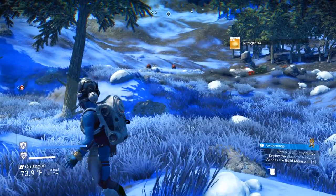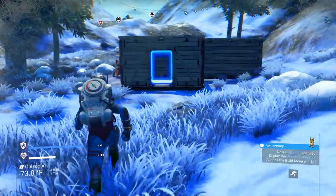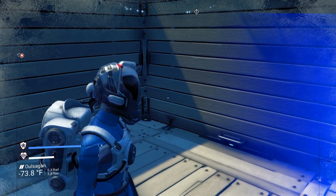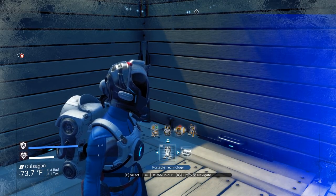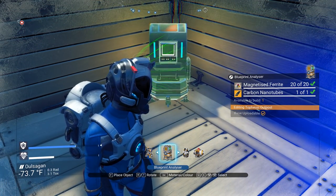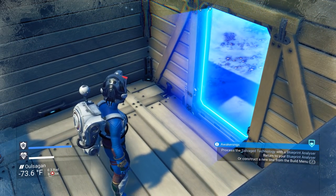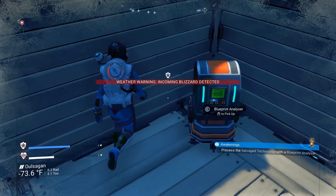Now what? New blueprints acquired — deploy the blueprint analyzer, access the blueprint menu with Z. Can I put the blueprint analyzer inside? That's the question. Can I put a roof on this? Blueprint analyzer — equipment, portable technology. Yes — blueprint analyzer. Oh cool, that does go inside! That's a good spot for it. Process the salvage technology with blueprint analyzer — return to your blueprint analyzer to construct a new one from the build menu.